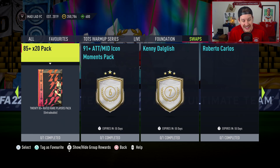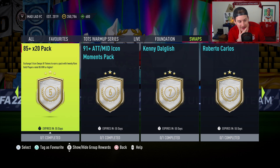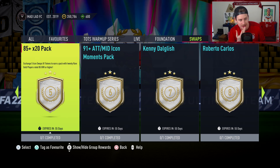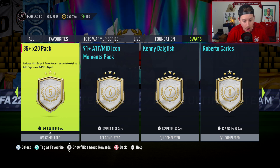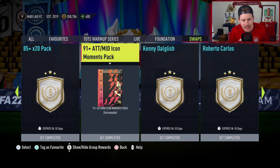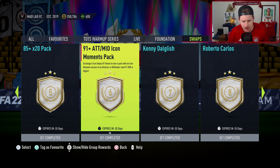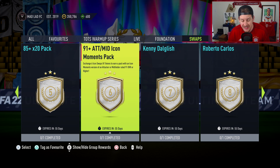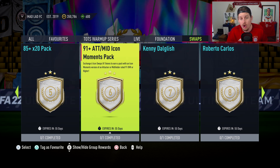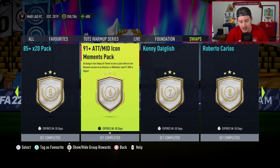Moving on to page two — there's an 85 by 20 pack. This is crazy; that's a mad pack right there. It's basically a fodder pack but guarantees 20 players all rated 85 or higher. Then there's a 91 plus attacker or mid Icon Moments pack — exchange six swap tokens to earn a pick with an Icon Moments version of an attacker or midfielder rated 91 overall or higher. I'd definitely research what the player pool looks like before deciding on this one.